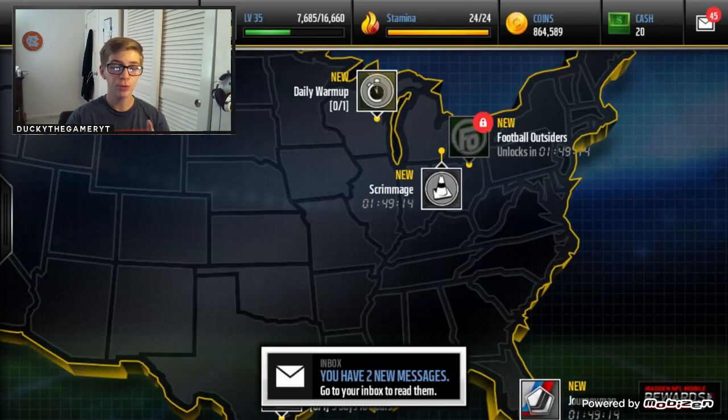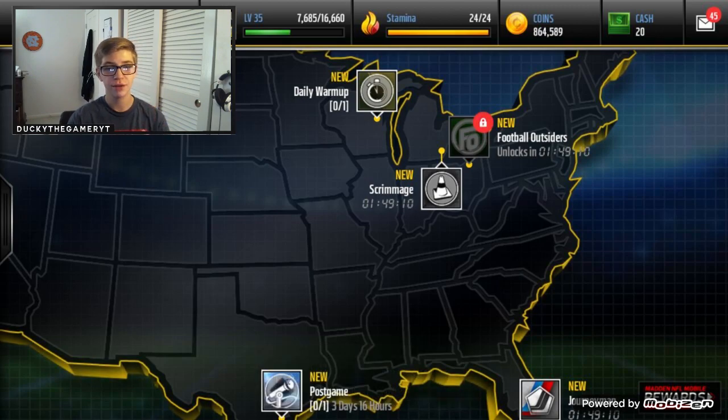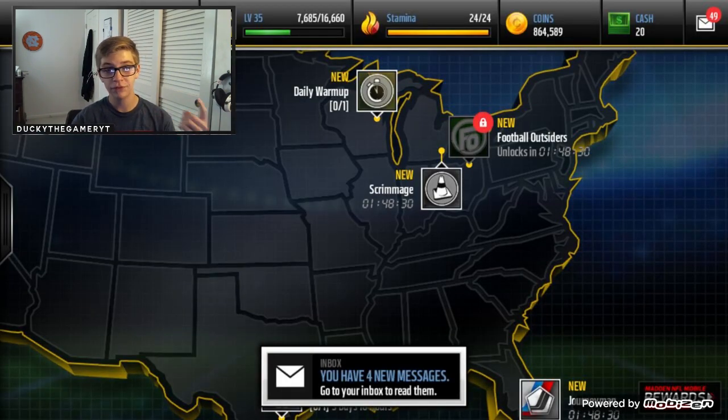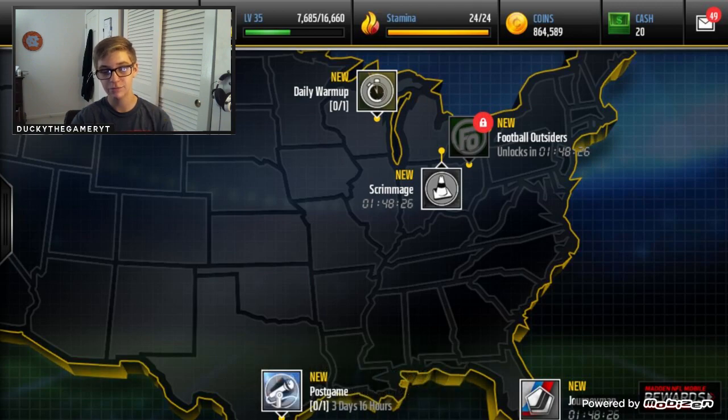That's really it for the video, guys. I hope you enjoyed this video. It is a pretty basic coin-making method — you don't need a lot of knowledge about the game and it really can't be ruined. It's not like a filter or anything like that, because there's thousands and thousands of gold players always up on the auction house. I know it's worked for me in Madden Mobile 15 and 16, and as you can see right there, I just profited in Madden Mobile 17 — I profited a few thousand coins off those packs. If you guys are new and want to see possibly more coin-making methods in the future, don't forget to subscribe. It's been your boy, Ducky the Gamer — I'll see you in the next one, guys. Peace.